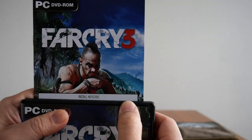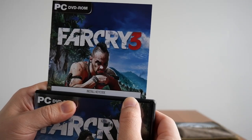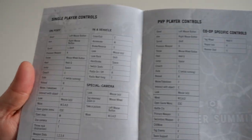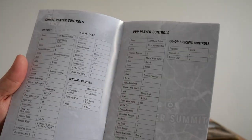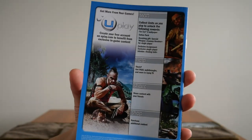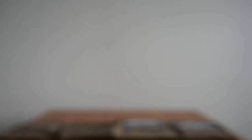You also get a booklet. The install key code is hidden behind there. Inside, the first page gives access to the in-game game manual. Then you have the single player controls — there they are. Then PVP player controls — I only ever played single player, I've never played multiplayer in these games. Technical support, a couple of pages of notes, and the usual on the back. That is the instruction manual for the game.